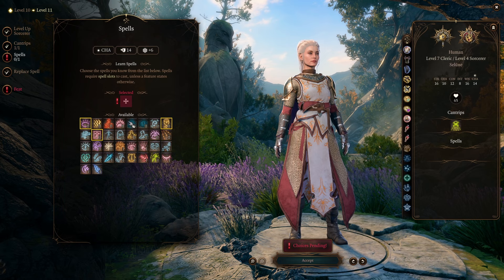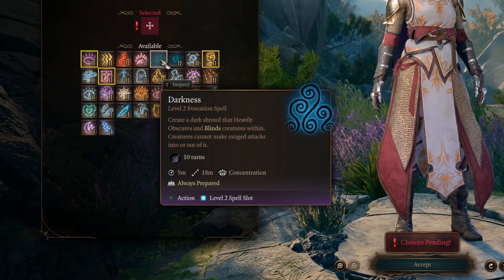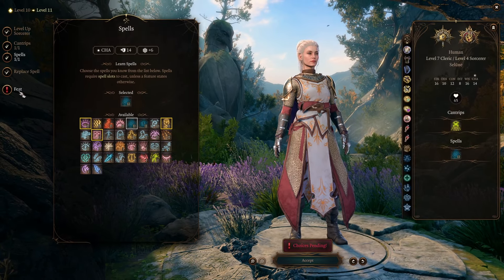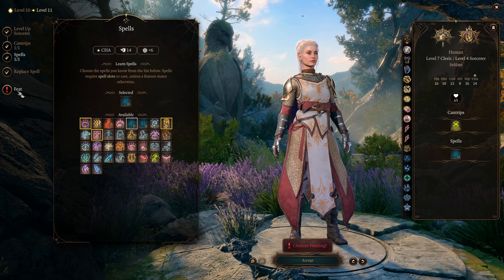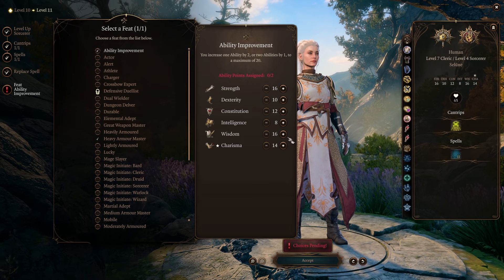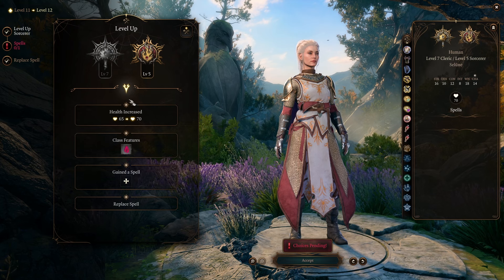I'm not picking any spells that deal damage or rely on our Charisma modifier, because we don't have a very large Charisma modifier. By picking mainly buff spells and battlefield control spells like Darkness, it prevents us from having to worry about a ton of points in Charisma while still making use of our sorcery abilities. We also get to pick another feat at level 11 — we are going to pick Ability Improvement and put both points into Wisdom, bringing Wisdom to 18, since we are mainly a Cleric and a Healer.